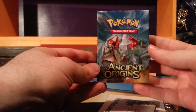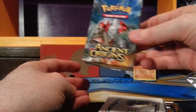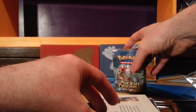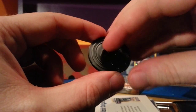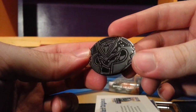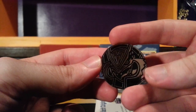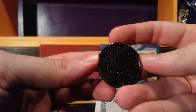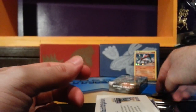Here we have cool packaging for the deck with Regirock featured and the Ancient Origins logo. And the coin is... another Mega Rayquaza. I wonder if it's a different color than the other ones I have — I had two from the past set, like a green and a gold. This one's almost like a silver. Pretty nice.